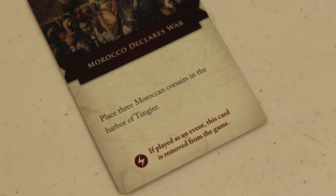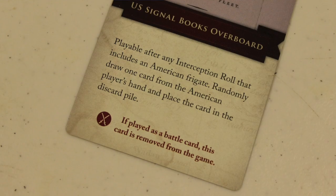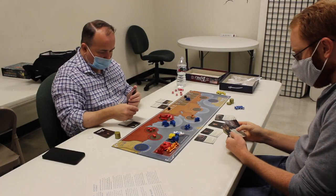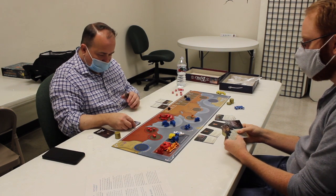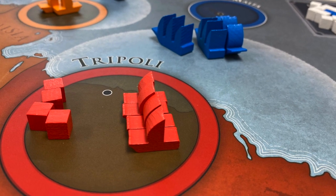Some cards have battle conditions on them, so during a battle you play them and they may give you a specific advantage or hurt the other side. Or you can discard them for other benefits. For instance, the Barbary Pirate can discard them to put more Corsairs into his harbor, or discard a card to go on a pirate raid.